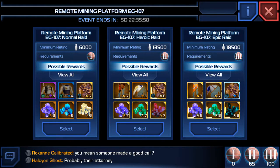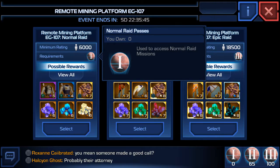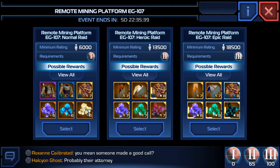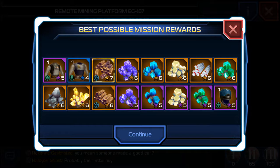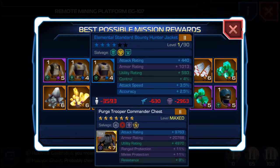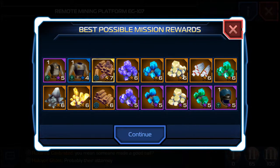Let's start with the Normal difficulty. You need a minimum rating of 6,000 PR. The requirements are Normal Raid passes, which you can get from doing the first mission, used to access Normal Raid missions. Here are the possible rewards — you'll be getting the Elemental Bounty Hunter Jacket, 5 stars out of 7, or 4 stars out of 6, as well as all these other materials and crystals and stuff.